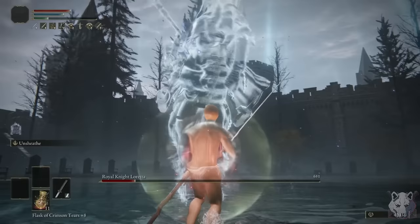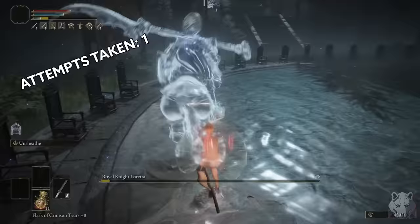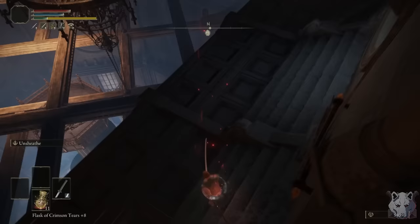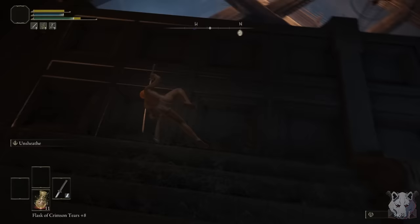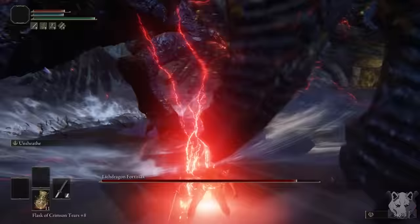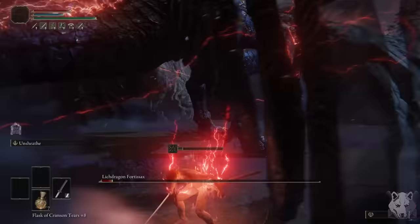Now it's time to grab the Fingerslayer Blade and start Ranni's questline, so we take on Loretta — who's an early-game boss so she poses no real threat. Another first try no hit. Up the tower, talk to the Blue Princess, grab her dagger — worst trade deal at the level of vigor — grab the Cursemark, and with that it is finally time to fight a dragon.